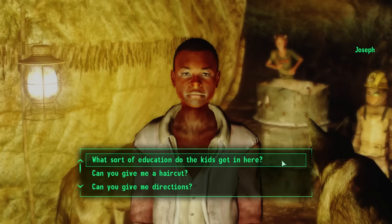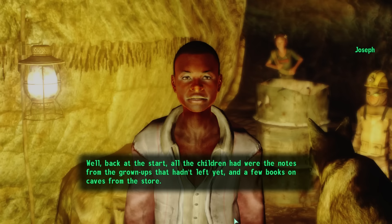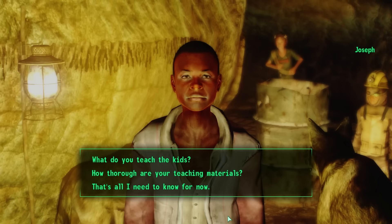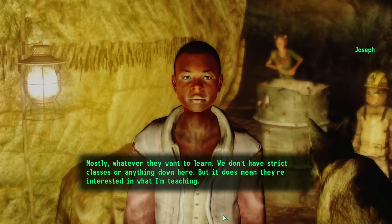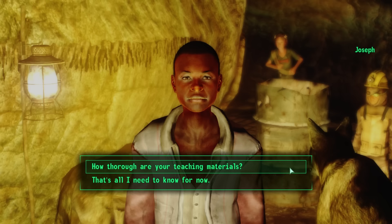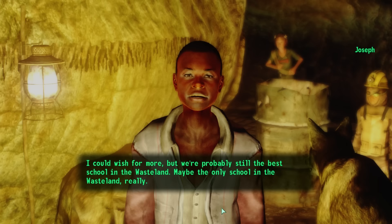Asked about education, Joseph explains: 'Back at the start, all the children had were notes from the grown-ups that hadn't left yet, and a few books on caves from the store. But after finding the vault, a few scavengers brought back holotapes for basic schooling — reading, basic math, encyclopedias. We don't get many books anymore, but I make sure to keep my own notes on the computer for whoever takes over after I leave.' The vault must have eventually opened their doors to provide those materials. Joseph teaches whatever the kids want to learn, but everyone learns the basics of fighting, shooting, and survival.